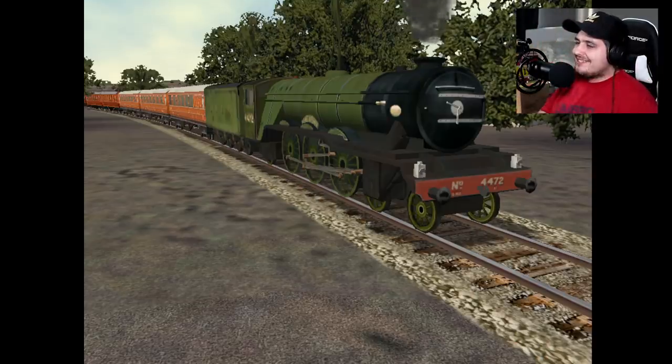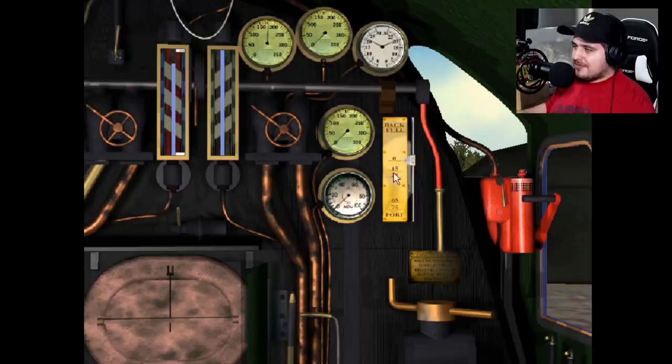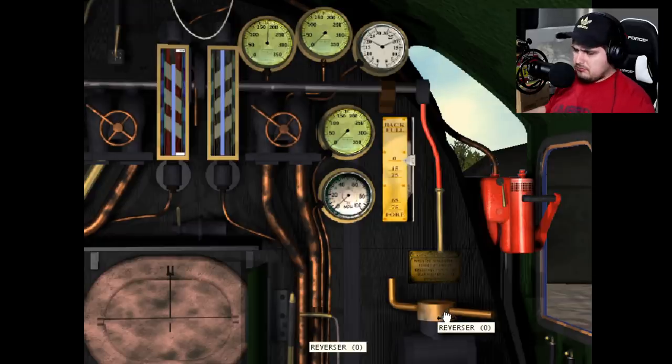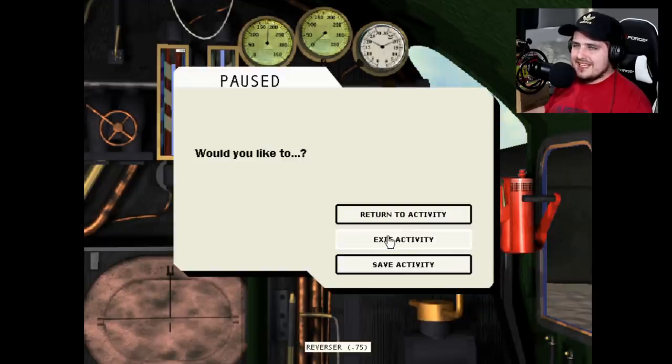It's so bad! The graphics are so bad! Anyway, let's get moving — go inside the cab. I don't know what any of the controls are, so I'm just going to do it manually. Reverser... it's a bit glitchy. Why is it not working? It doesn't want to work — there's an issue! Nothing works! I might have to go back to the settings because I think there's something wrong with the controls.